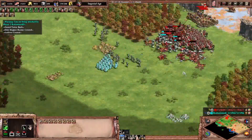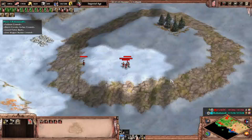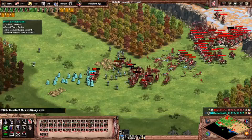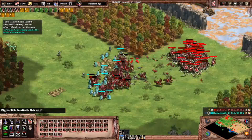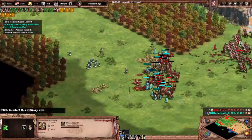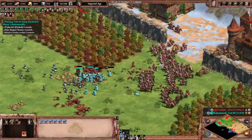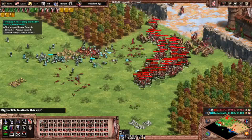Trebuchet, go! The archers need to get to the area. The Teutonic Knights are weak against archers, which is a good sign. Now we have a lot of fighters. The weakness of Teutonic Knights is their speed.